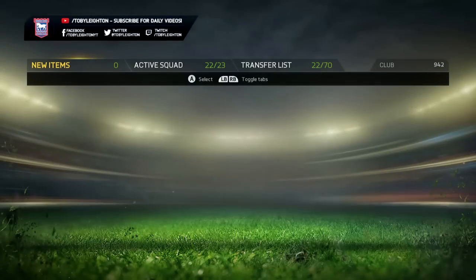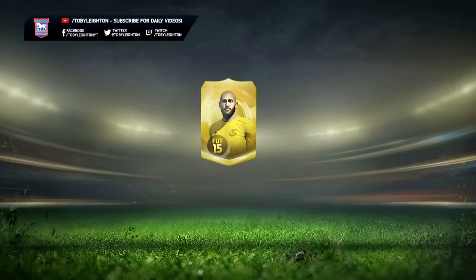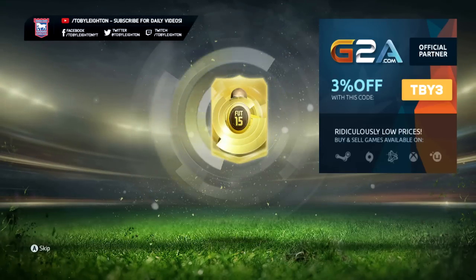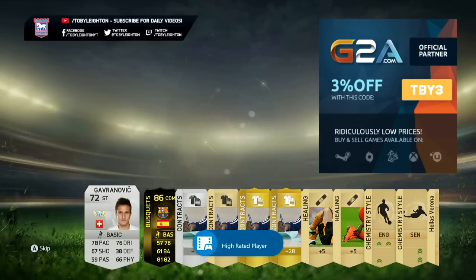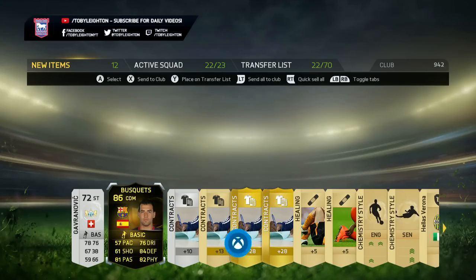Now if you want to get some coins, check the link in the description for fifashop.co.uk and use the code TOBY10 to get a little discount. Or if you're more into MSP and PSN codes or games in general, check out G2A which is exactly where I get all mine from, and use the code TBY3 with them as well to get some discount off.